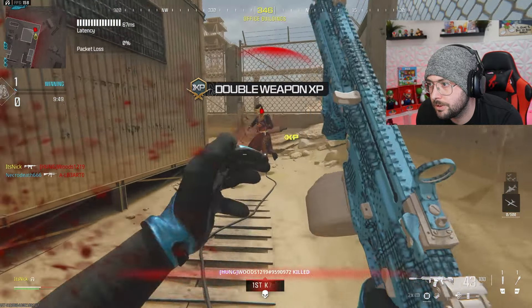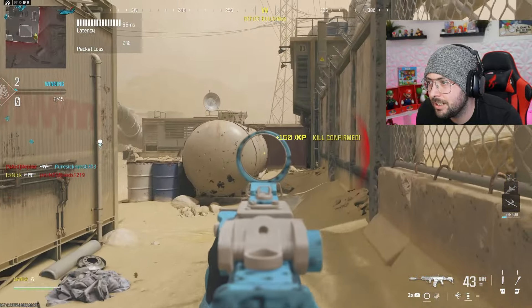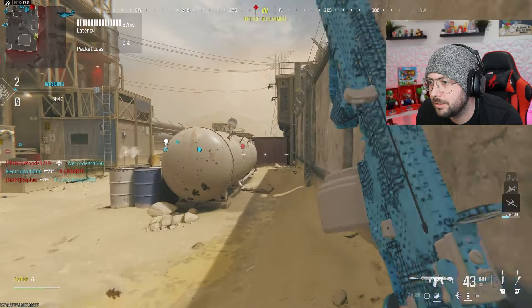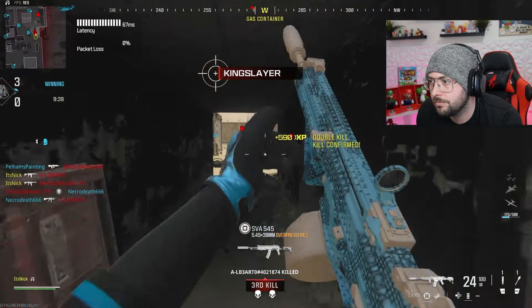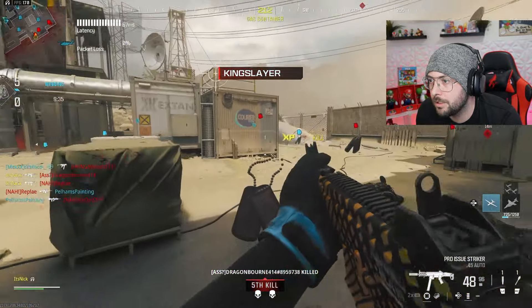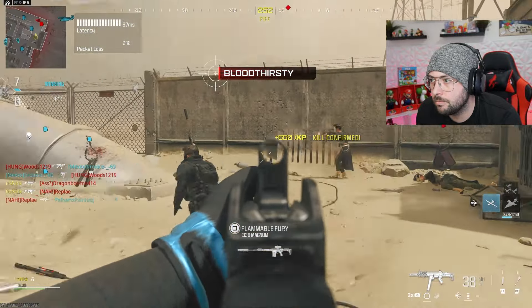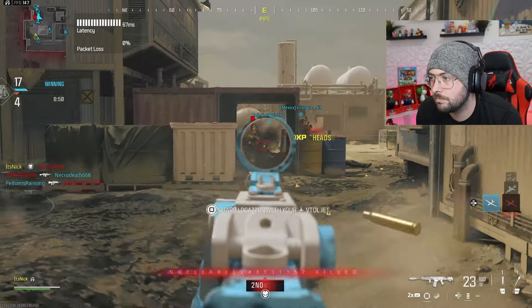We're going to be undetectable by radar — it's a suppressor. We're getting recoil control, bullet velocity, and damage range. So this gun's going to be really easy to control in terms of recoil and it's also going to have effective damage at longer distances. You're losing 20 ADS, but it's an AR — ADS isn't too important.